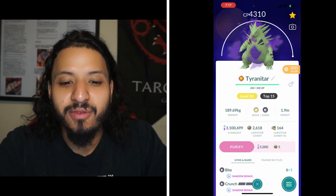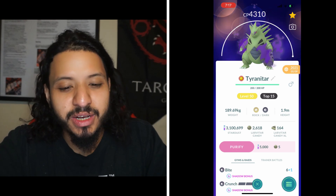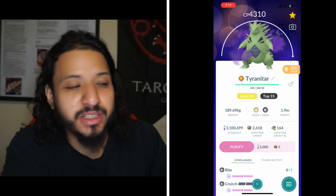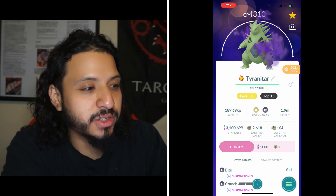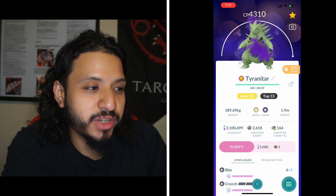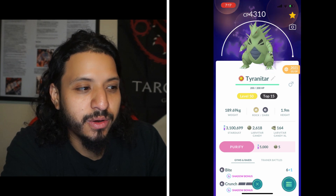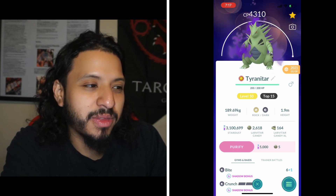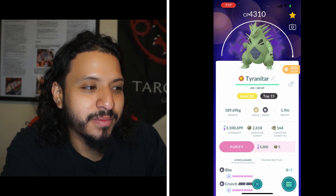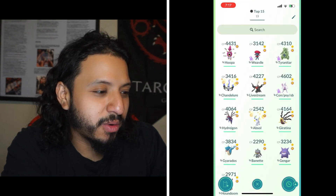Number 13 is Shadow Tyranitar. Same issue as Weavile — it's a Dark Rock type so it's also double weak to Focus Blast, otherwise these two would probably have been ranked higher. The benefit is it's going to double resist Psychic, Ice Beam and Thunderbolt will be neutral, and it resists Flamethrower. That's why I gave it a slight edge over Shadow Weavile, though it was close — those bottom three were really close.